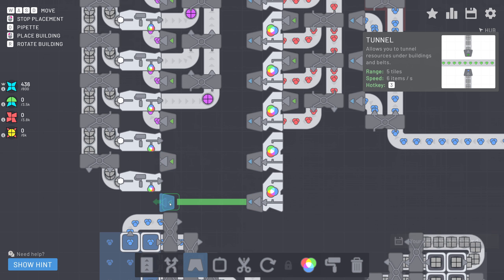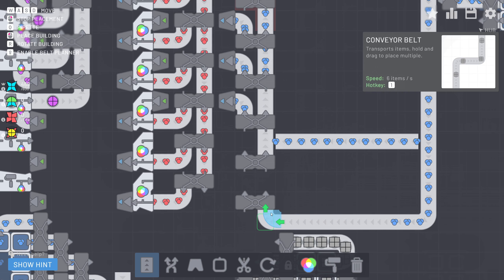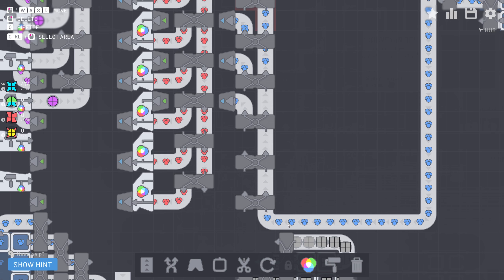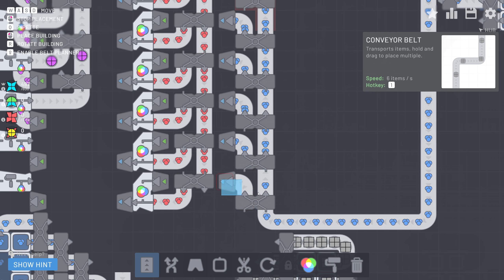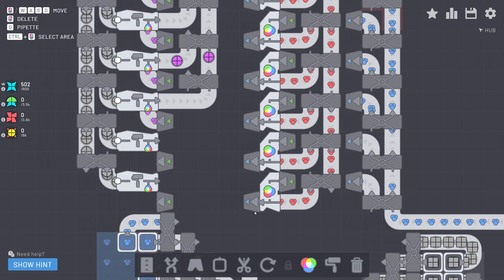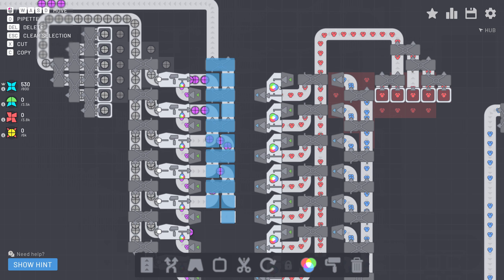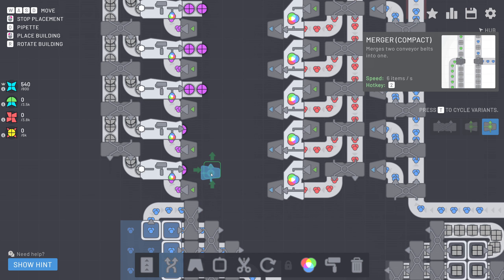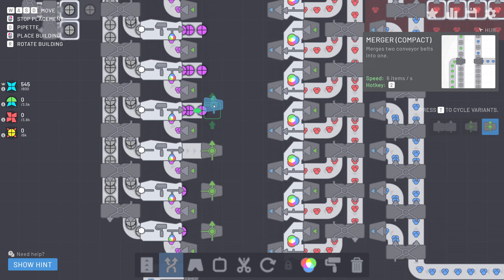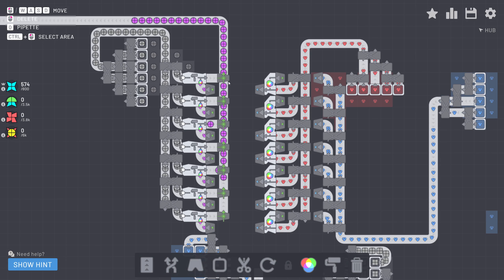That is exactly what we shall do — copy this over one more time. We need more underground belts right there and there. We could also make the output a little bit smoother now since we have the balancer variant. Now we should get many more of these circles in a shorter period of time — always useful.